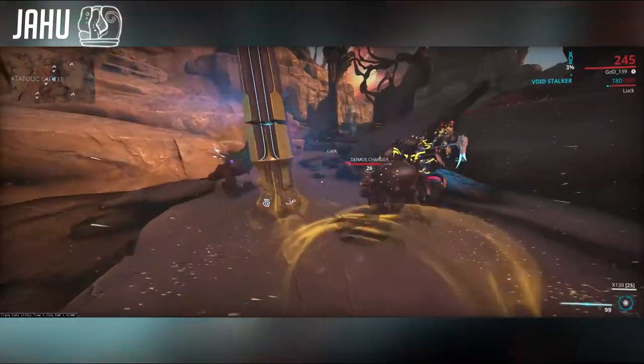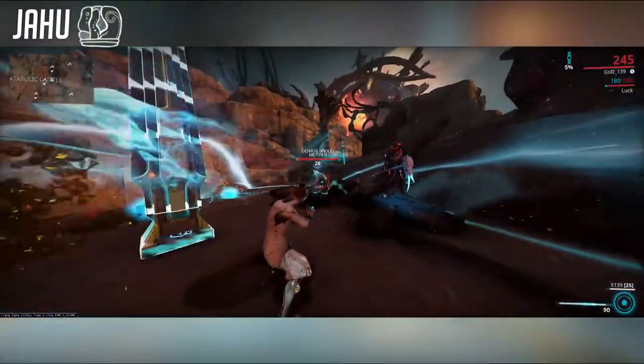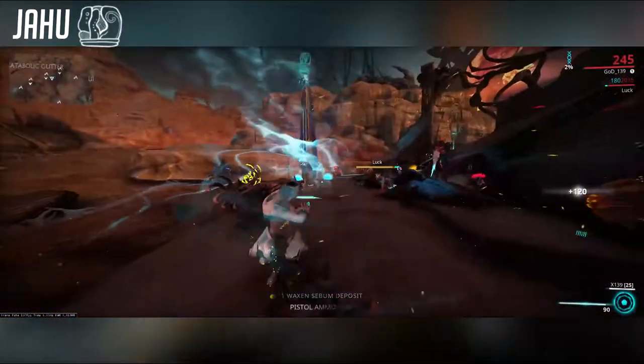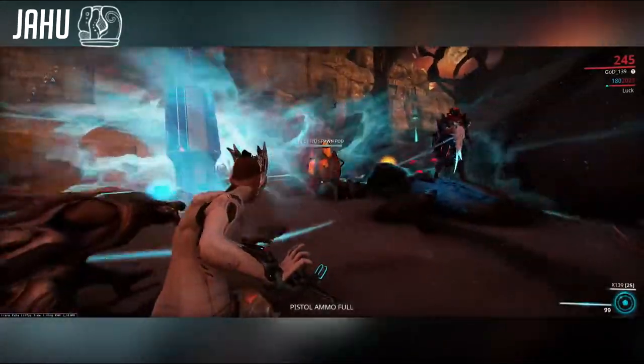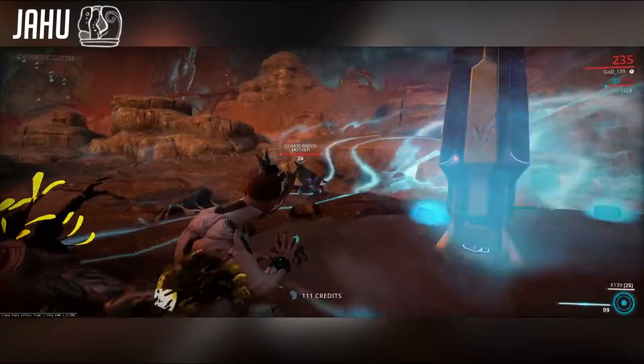Vome pillars create a 10 meter sphere that pushes enemies away, but it deals no damage to enemies. You have to stand in the sphere for the pushing to be activated. To get resources, you need to kill enemies inside the sphere with your amp secondary fire.